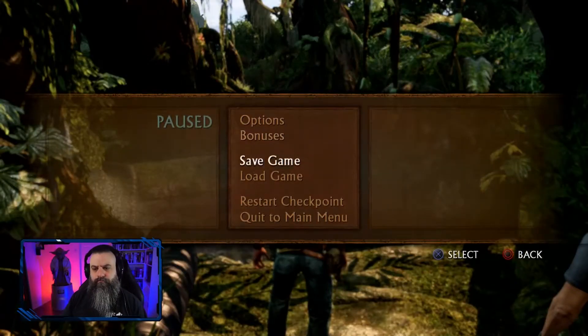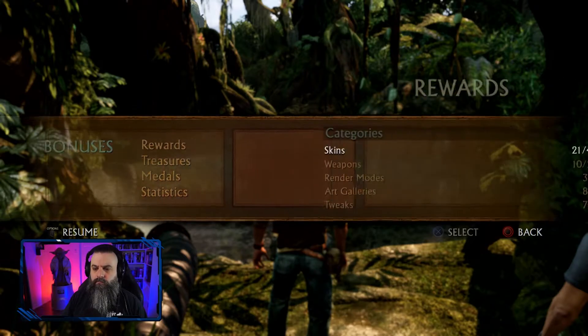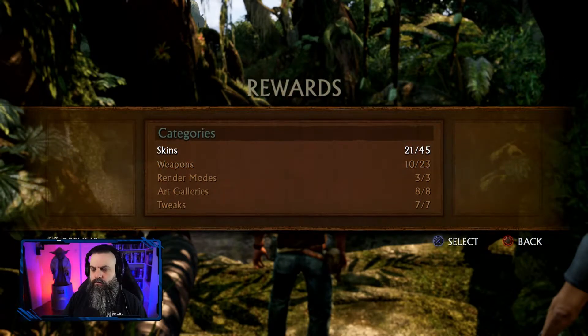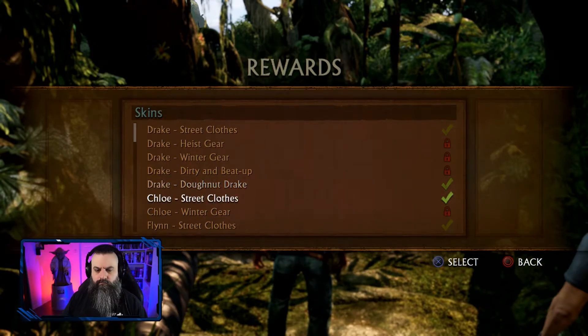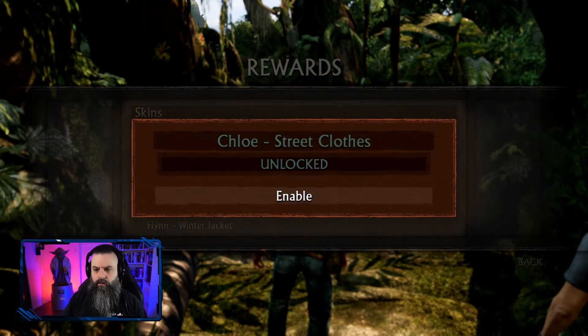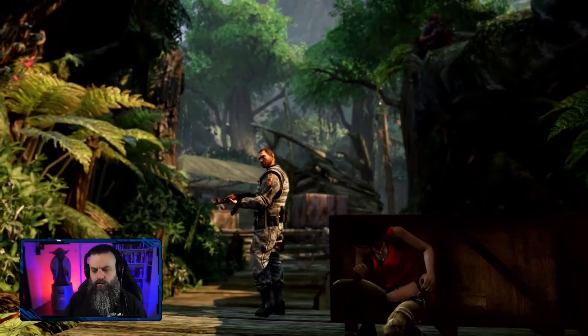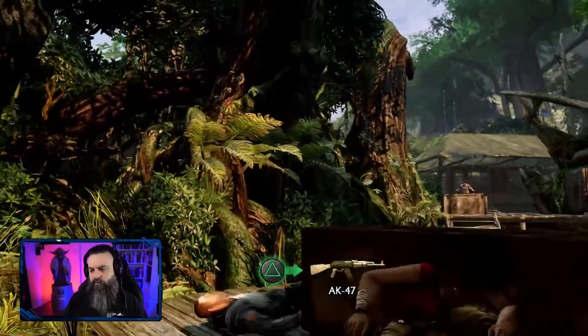Let's have a look at how you can equip a skin and get this trophy done. Hit the options button, then go to Bonuses, then Rewards, then Skins. Once you're in there, equip any skin that isn't a Drake skin — select that skin and equip it. Then as soon as you're able to kill an enemy, kill him and the trophy will pop.